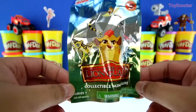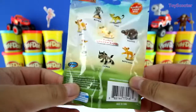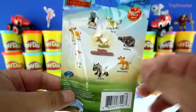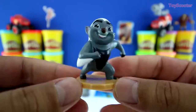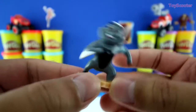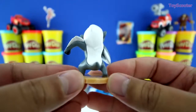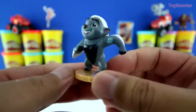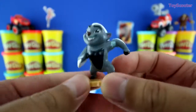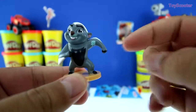And our next surprise is the Lion Guard collectible mini figure blind bag. And on the back, of course, are all the characters we can get. It's Bunga! Not quite sure what kind of animal he is. I would say skunk, but it doesn't really look like a skunk either. A flying squirrel? Hmm. I don't know. Do you guys know? If you do, let me know in the comment section below.